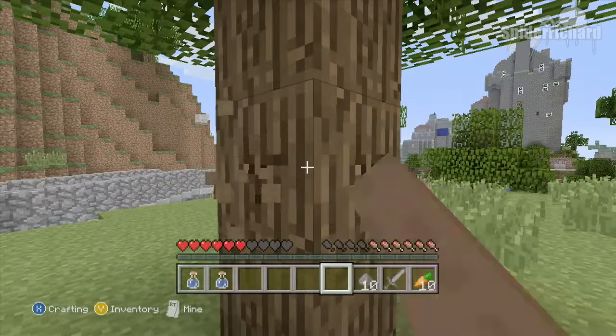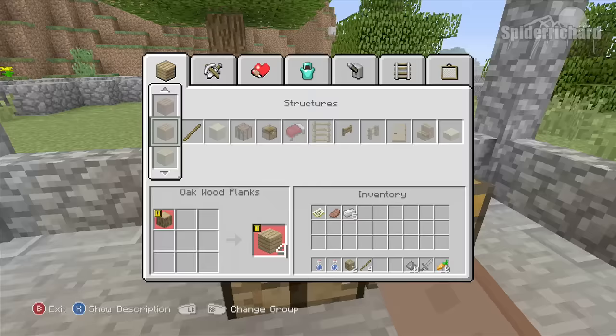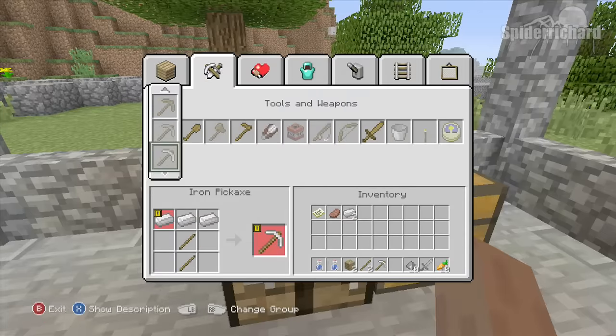Then we're going to punch a tree and get some blocks of wood, and then we are going to make ourselves an iron pickaxe. All of this will start to make sense very soon.